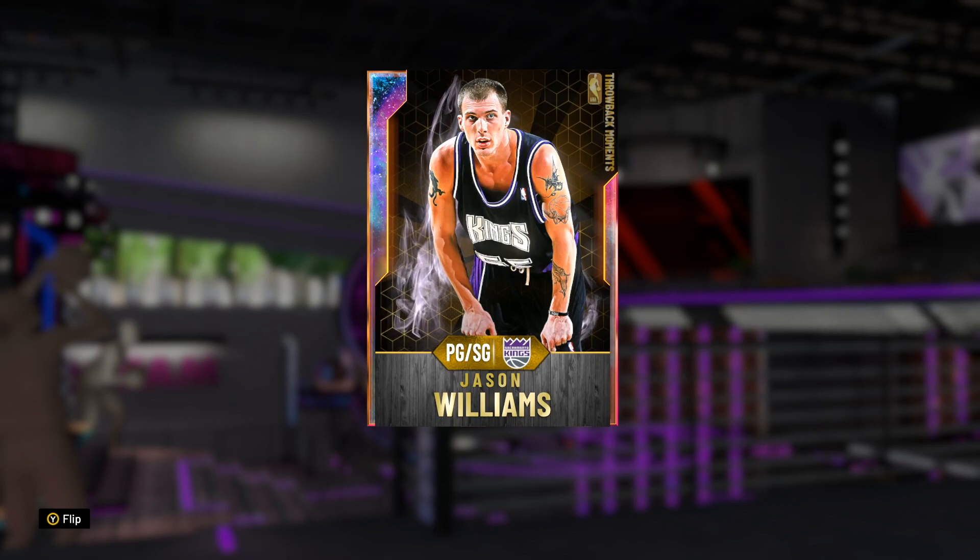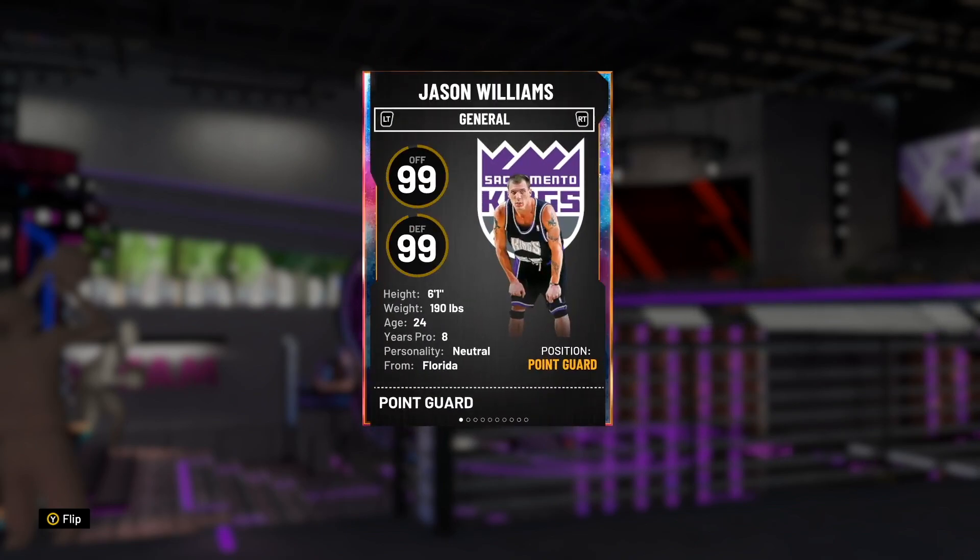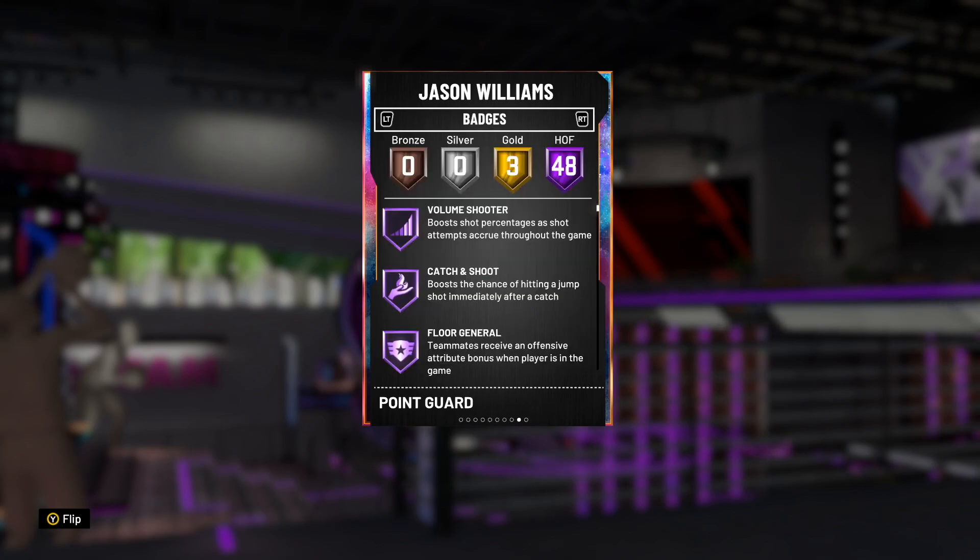What's good YouTube, today I'm bringing you guys gameplay on this brand new Galaxy Opal Jason Williams, man — point guard slash shooting guard. He is small at six-one, that does suck, that means you're probably only gonna want to use him in triple threat. You would not probably want to use this card on your actual team.